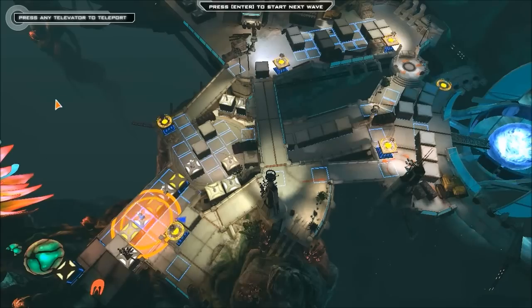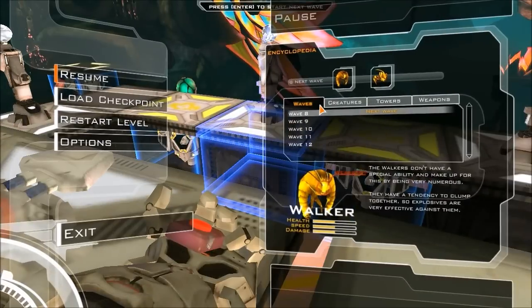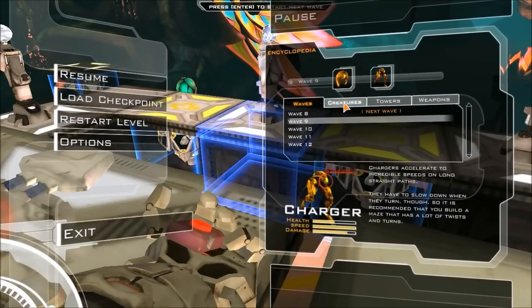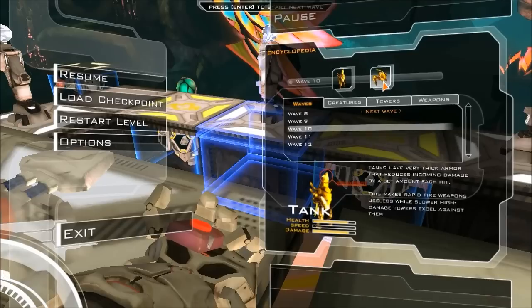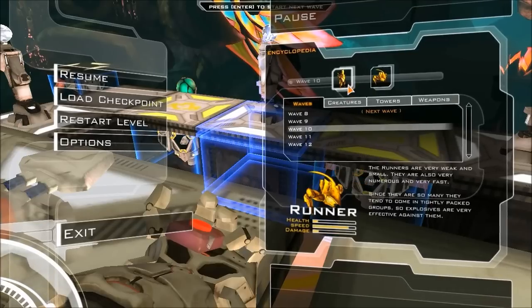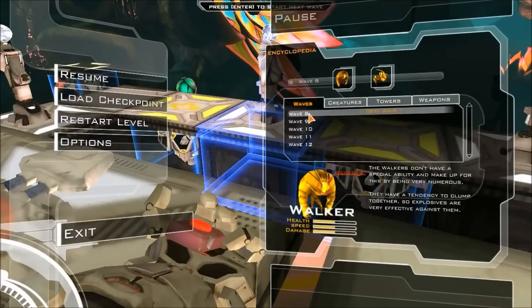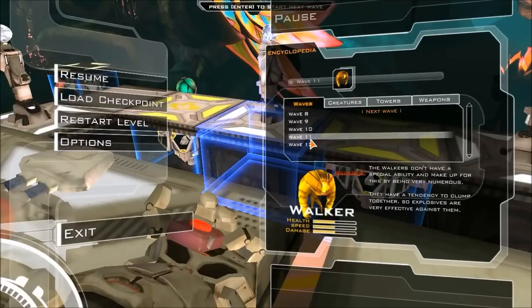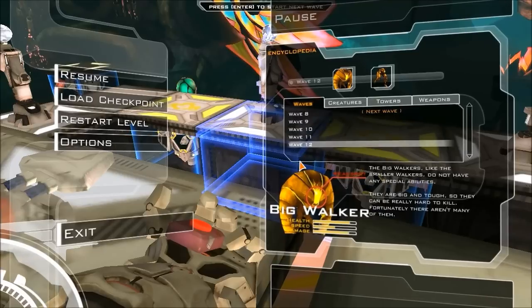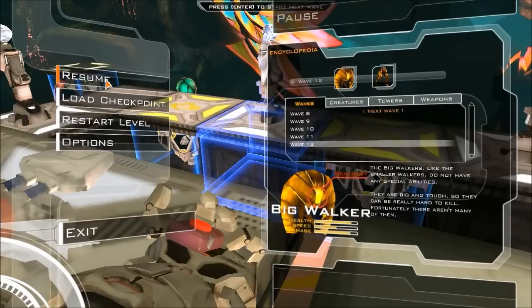What do we have overall? Next we have walkers and runners. Then walkers and chargers. Tanks and runners — ooh, that seems like a bad combo. We have a lot of runners. And oh no, big walkers in wave 12. There's going to be more than one. Not really sure what to use to counter those things.